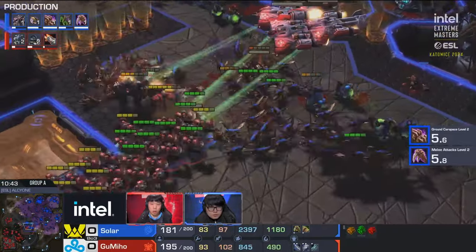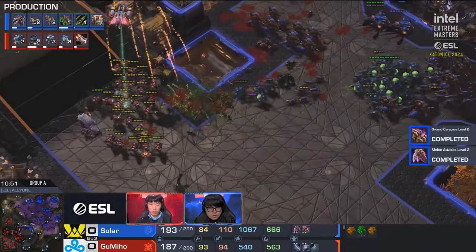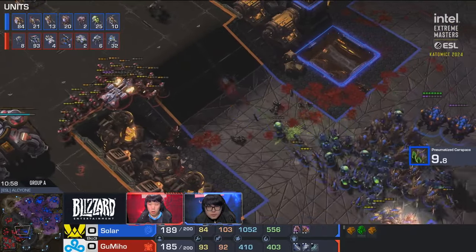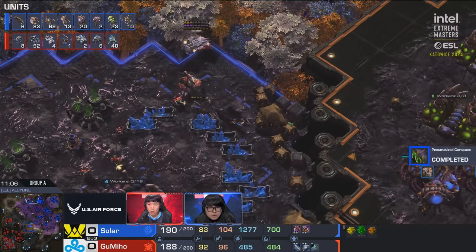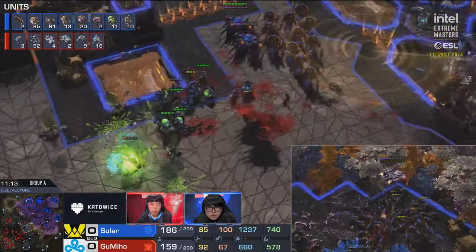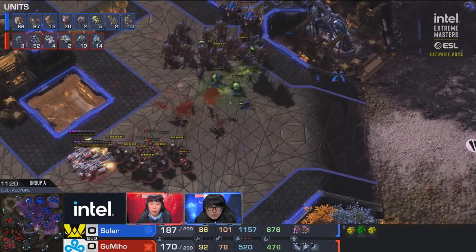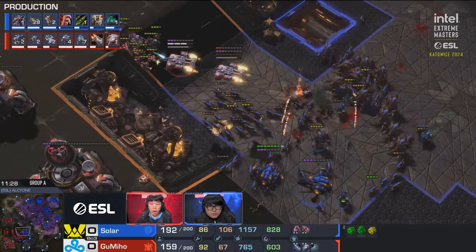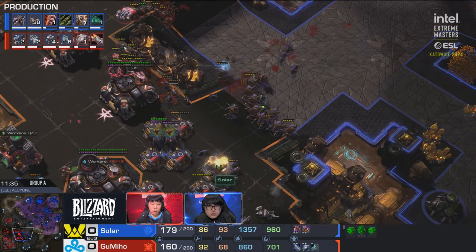Solar says he's maxed out with tech up. Those medevacs get left behind — a little awkward on the micro for Gumiho. He does lose a lot of medevacs, but his marine micro is exceptional. He's on 93 workers. Gumiho is rich. Solar wants to punish him for this greed. Solar's not even really transitioning yet — just happy to play that hydro-ling-bane style. Gumiho getting a bit more aggression on the board once again. It's funny: before the game Solar was practicing a build order, while Gumiho was practicing the marine split challenge.